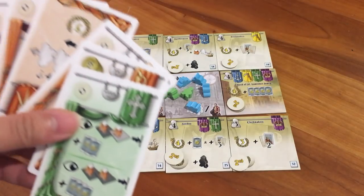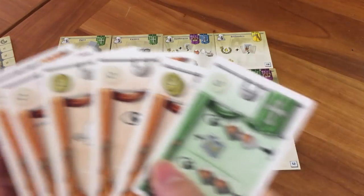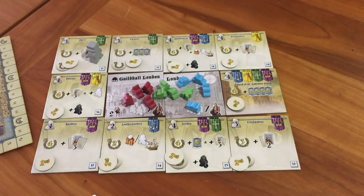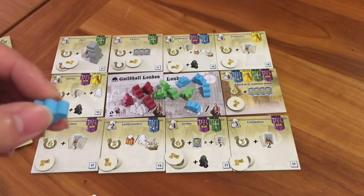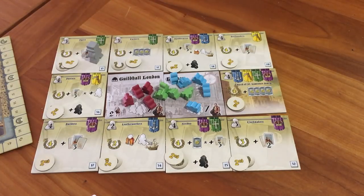Every player has a hand of action cards. You get six in the beginning, and you can hold up to seven or eight if you have a special building tile, the University of London. There are three different types of actions you can do: you can hire a liveryman — which is what these little guys are — you can move a liveryman, or use a special ability. If you want to hire a liveryman, you can play any one of your cards, and that lets you get a liveryman from your general supply. So if blue hires a liveryman, they discard a card and add a liveryman to the guild. This lets you have more liverymen in play and more opportunities to move them around.